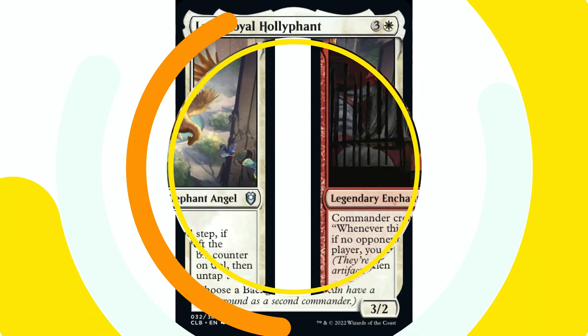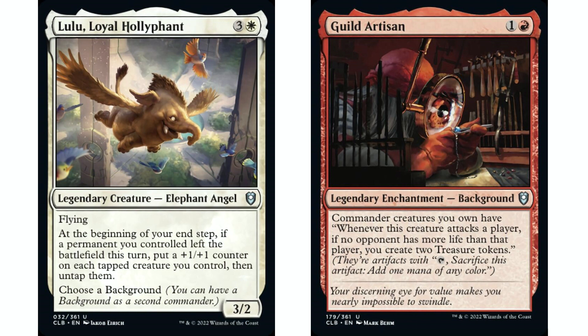I'll also throw out Guild Artisan with Lulu — one and a red background. Commander creatures you own have: when this creature attacks a player, if no opponent has more life than that player, create two treasure tokens. Lulu has flying so it's easy to connect. You attack the opponent with the most life among your opponents, create two treasure tokens, then sack those tokens on your second main phase — that's a permanent leaving the battlefield, triggering Lulu's counter and untap ability. It's very easy to trigger your commander this way. The rest of the deck you fill with creatures you want to put counters on and untap for value — a really interesting matchup.